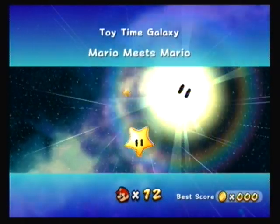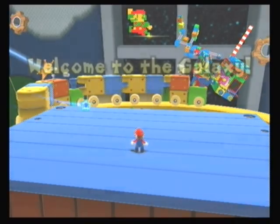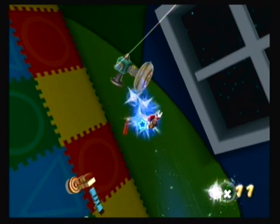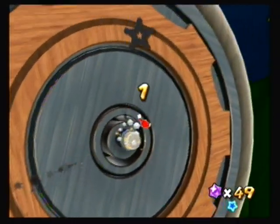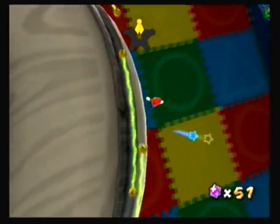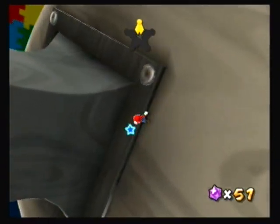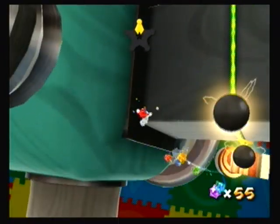Toy Time Galaxy — Mario Meets Mario. You don't have to worry about the train. You can just double jump if you want — shake and spin. We already have 50 star bits, actually 49, but you know what I mean. There should be a star piece around here somewhere. All down here is just the one — yep. Let's go up here — there should be a star piece around here. And I guess not.